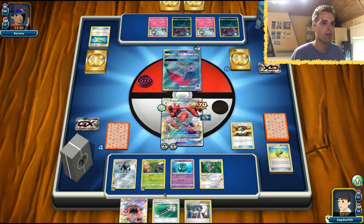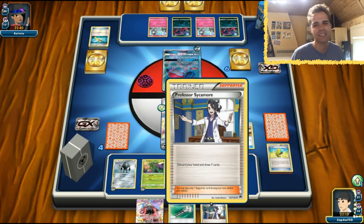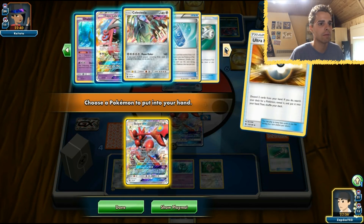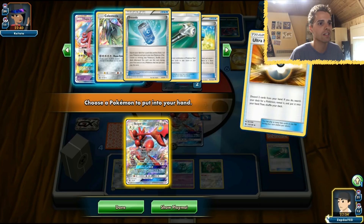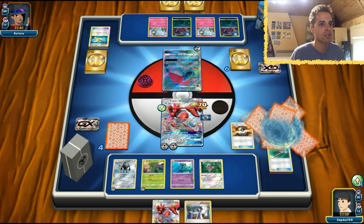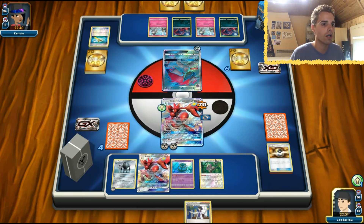Choice Band over here, Ultra Ball — let's get out Scizor number two. We only need one energy because Dalmice is in place. Choice Band secured, and we won't draw dead cards.